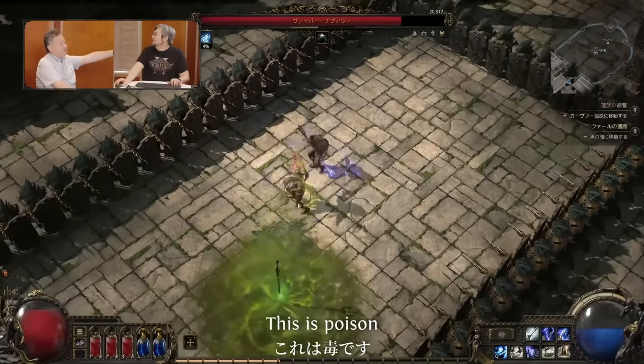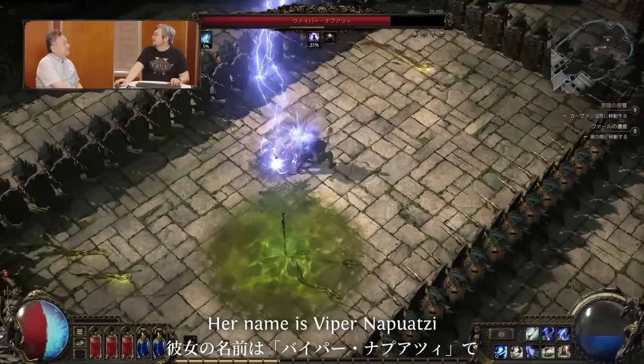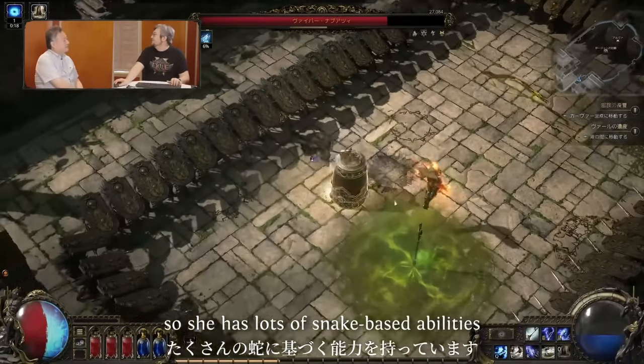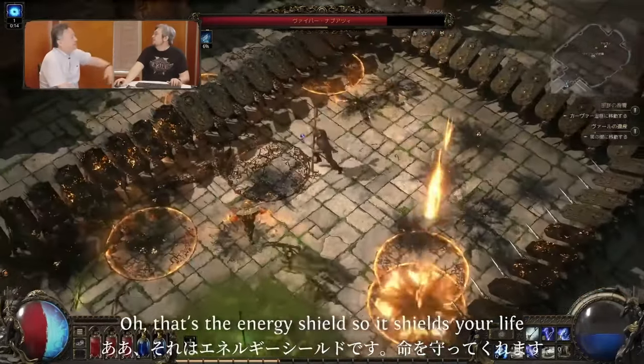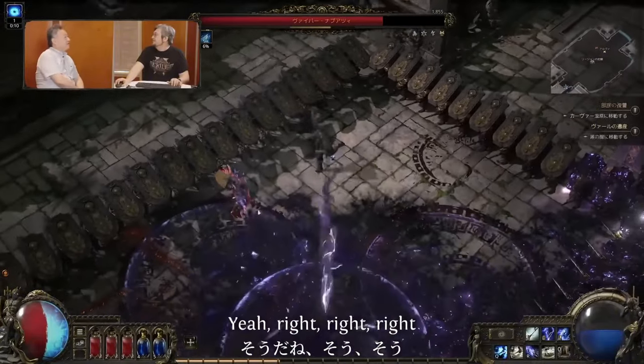The blue color is poison. Her name is Viper Napawatsi — she has lots of snake-based abilities. That blue glow is actually the energy shield — it shields your life.